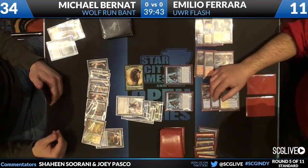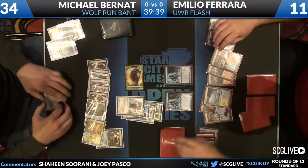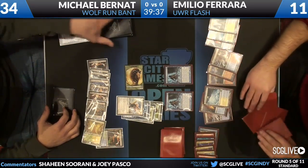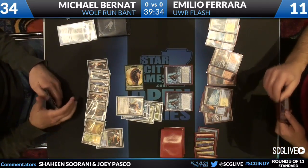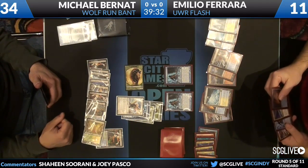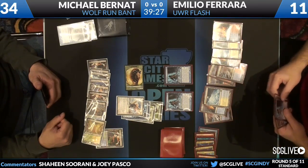Double Thragtusk and Augur of Bolas from Michael Bernat, all out of his own graveyard, removed by Angel of Serenity. Emilio needs some main phase Revelation here. What has he got besides Revelation? I see an Augur and two lands. He didn't play Syncopate — he doesn't.